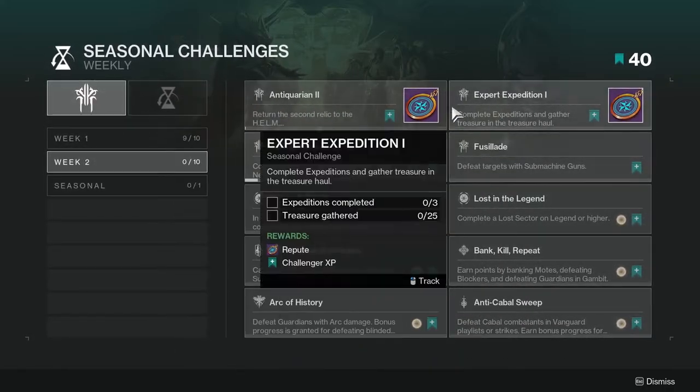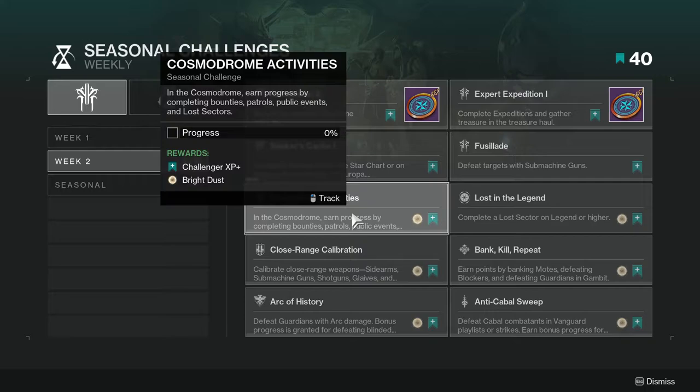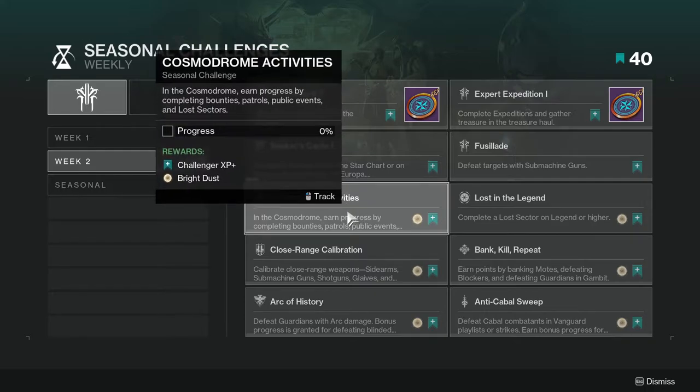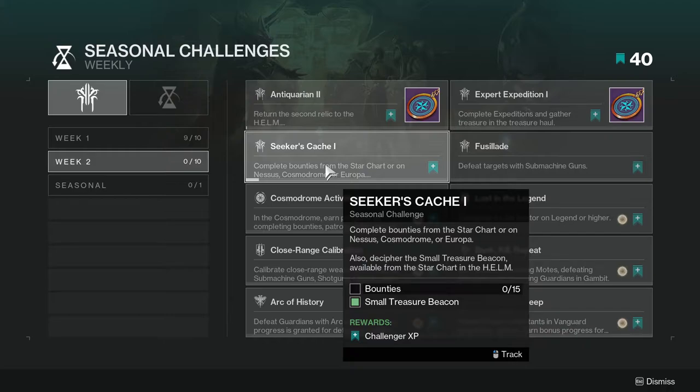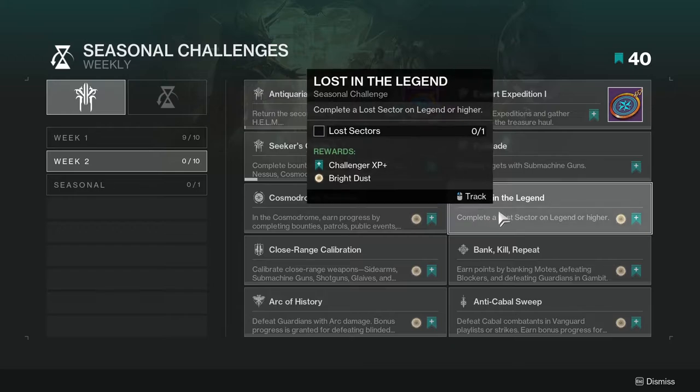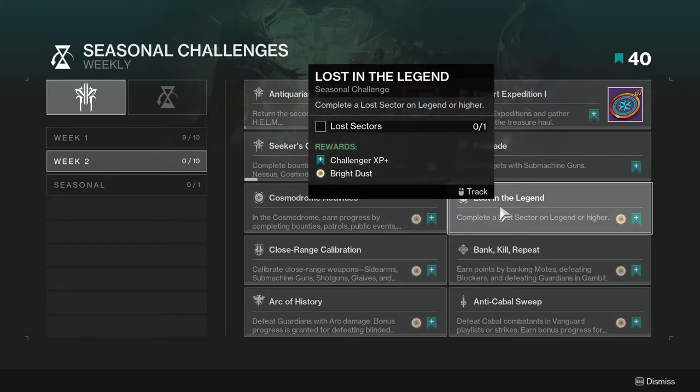Cosmodrome Activities challenges earn progress by completing bounties, patrols, public events, and lost sectors. You definitely want to grab the Cosmodrome bounty so you can progress this one at the same time as other challenges.